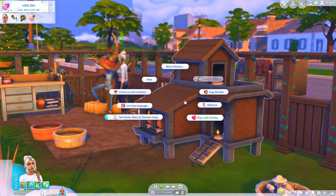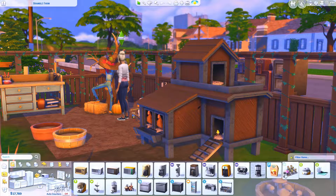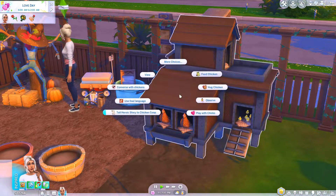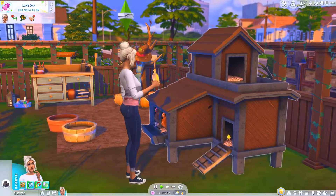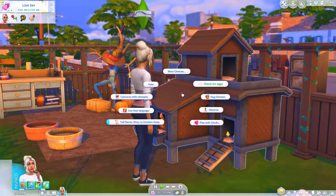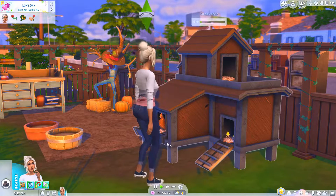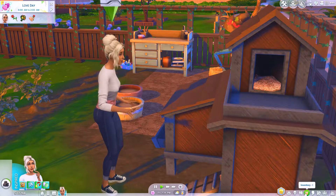In order to feed the chickens, you need to purchase the chicken feed, which is in Small Appliances. The chicken feed has to be in your sim's inventory in order for them to have the option to feed the chickens — it costs five simoleons. Once that's in her inventory, we can now feed the chickens. She's pouring the feed in — awesome! Once the chickens have been fed, you have to wait over three sim hours in order for eggs to be available to collect. In the meantime, we can converse with the chickens and build a relationship with them.